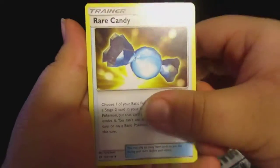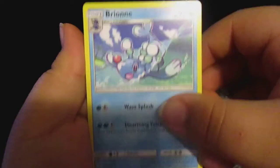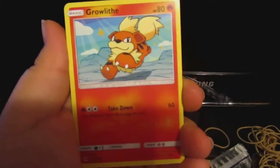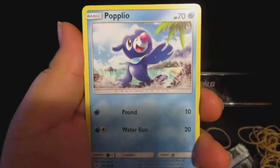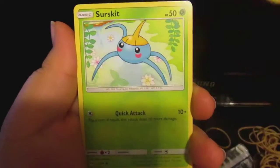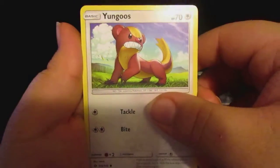We got the Leaf Energy, we got a Rare Candy, a Brian Brome — sorry — a little Persian. We got a Growlithe, we got a Popplio, we got a Wangel, we got a Surskit, and we got a Yanmega.